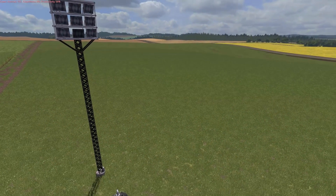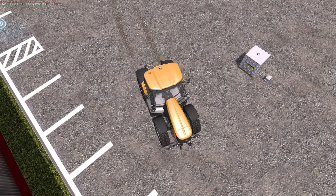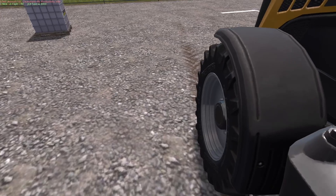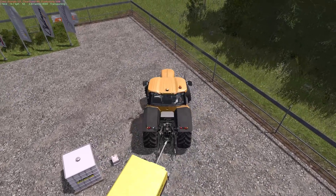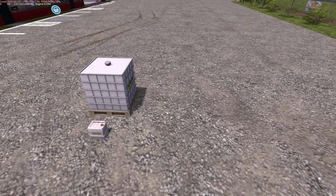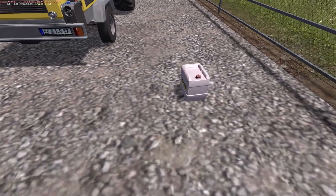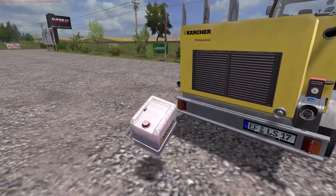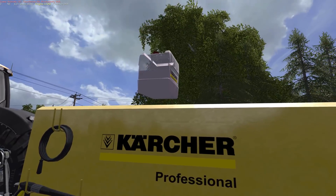Let's set a few things up and test these out. Let's hook on up to our pressure washer here. If you see me hesitating, my gamepad still isn't set up — I lost all the settings so I'm using my keyboard and trying to get used to the buttons again, so bear with me. We've got the smaller cleanser and the bigger one — we'll start with the smaller one. Let's try taking the cap off with the N key and see if that makes a difference.